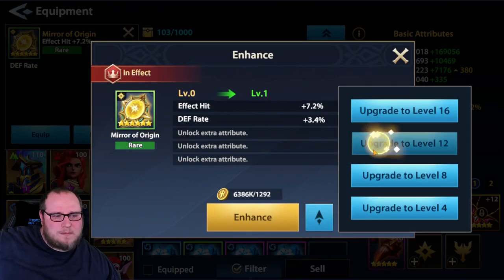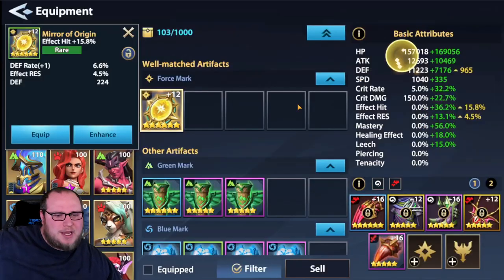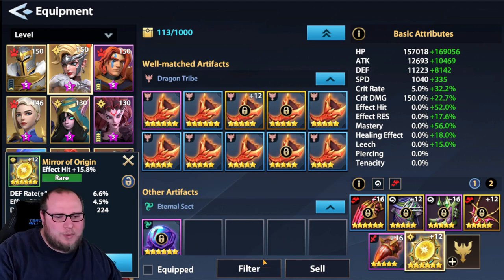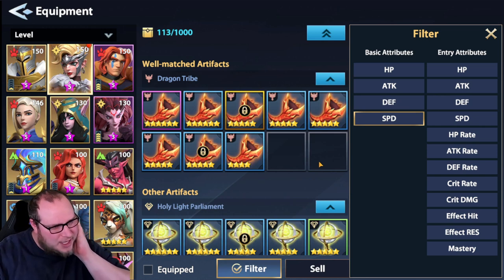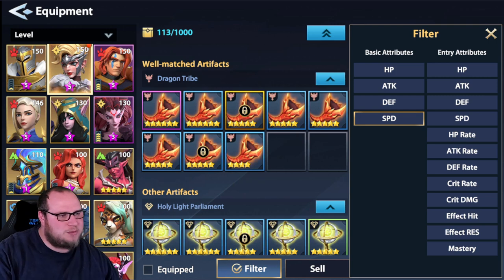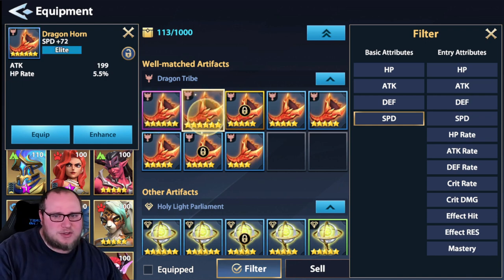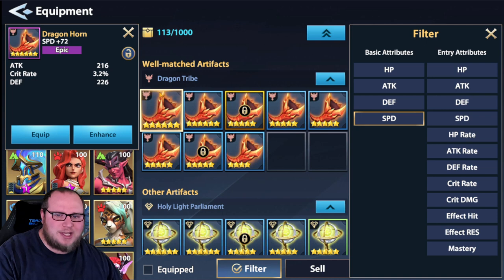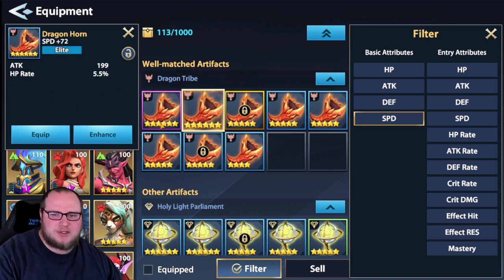We already have a 16 here - that could be great. Crit damage and mastery go up significantly - we'll try that. We can always flip one piece of gear to compare crit rate versus mastery. Attack is solid. For this piece I want effect hit over HP or attack - effect hit is what we really want. It's kind of crappy to spend all those resources even though it'd be good. Getting effect hit on a six-star is going to be massive for her - that guarantees her effect hit and mastery do a lot of damage. HP is already insane.